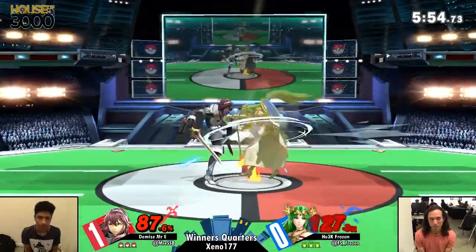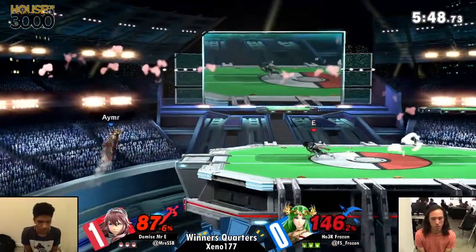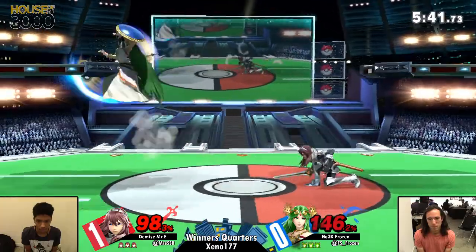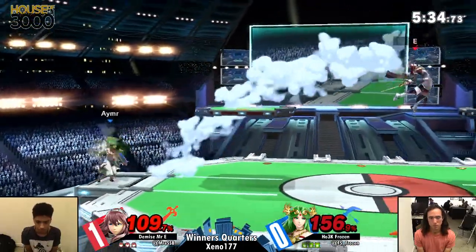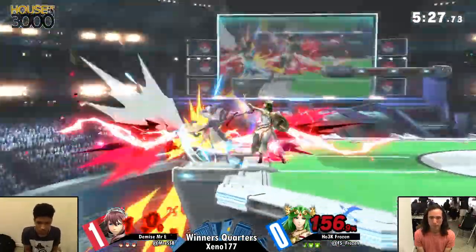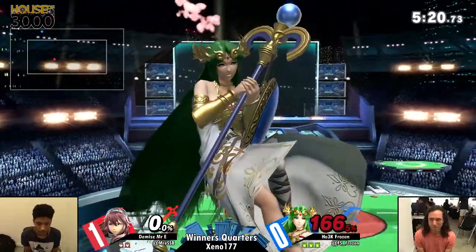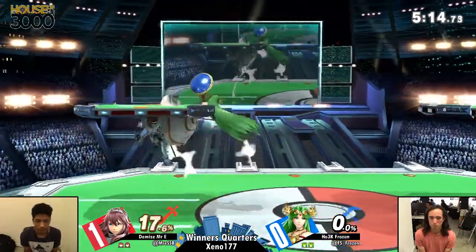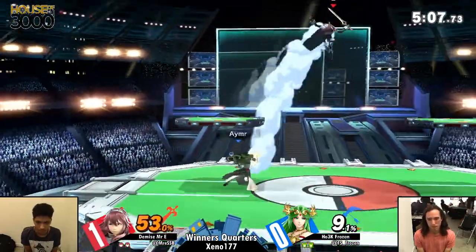A beautiful parry — he continues this devastating string. Up B out of shield, gonna continue the pressure. There's no way out of this it feels. Finally finding a forward air in between the hits of Mr. E's neutral air — working out well enough for Frozen, but he still has to actually find some way to turn this into an advantage. At 109% he can close out the stock on Mr. E, especially while he's on the ledge. The F-tilt is enough — that move lasts so long. An up tilt from Mr. E to retaliate, and now we have completely even stocks. A little bit of invincibility works out for Frozen as he gets the first string on this stock too.